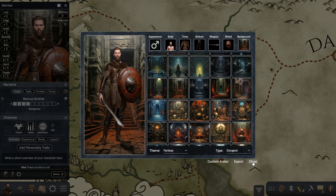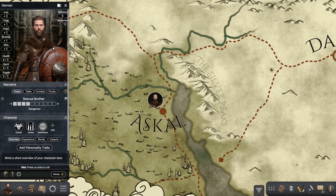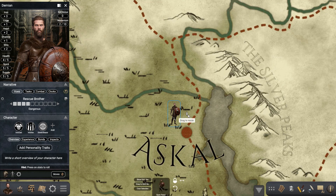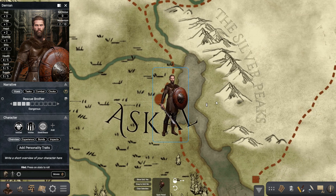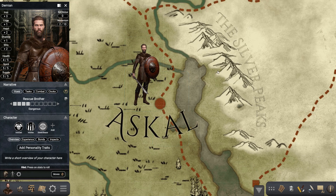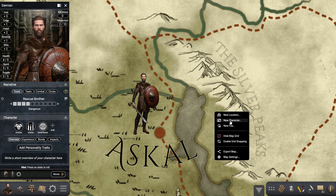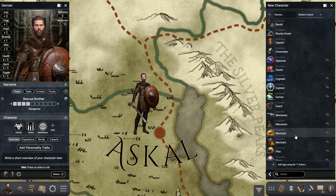Once you're done, you press close and your character has the equipment that you chose. If you press on show as avatar, you can make it a bit bigger and you'll see that your character on the map also has the avatar that you selected. This works of course for NPCs as well.